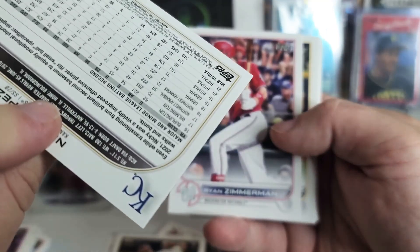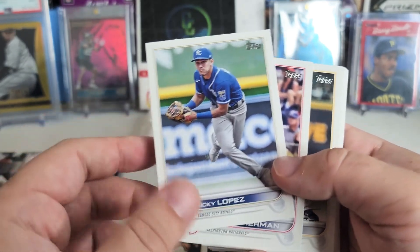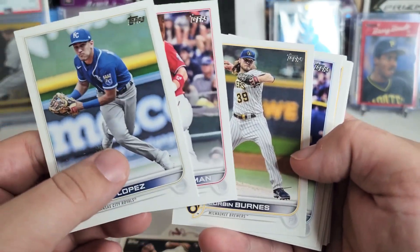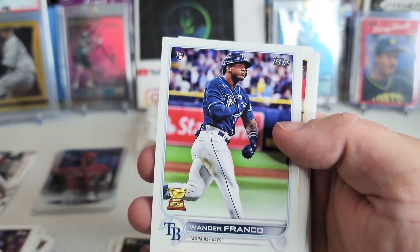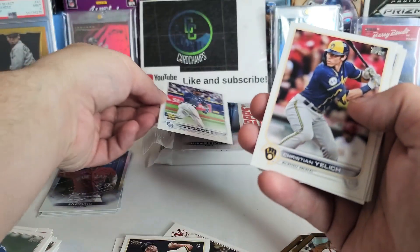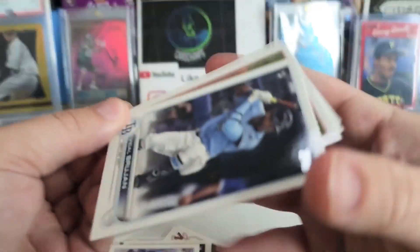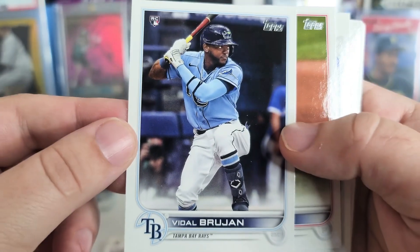I always check the back of the card after the insert just in case, because sometimes they'll sneak in a parallel there — like an advanced stats or even a short print. And here we go — you know what that means — Wander Franco! We'll put that in the sleeve pile right away. We also got Yelich, Tower, and Vidal Bruján rookie card. Not a bad one there.